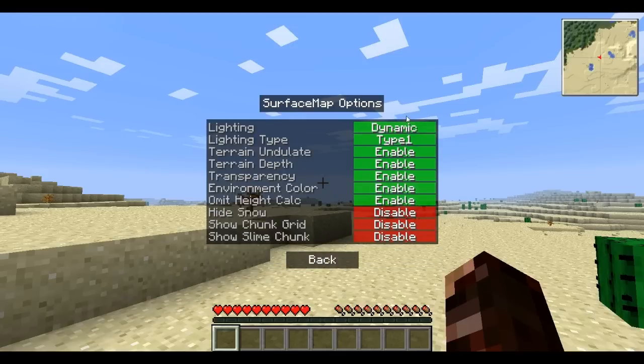Then we have surface map options — you can go lighting, you can go dynamic, or always daytime or always nighttime lighting, or just disable lighting altogether. I'm going to keep it dynamic so that it will get darker as the night goes on. The lighting type — you can have two types of lighting. Let's go with type 2, type 2 looks cooler. Terrain undulate and terrain depth — let's keep both enabled.